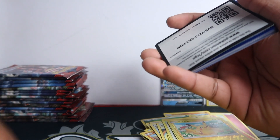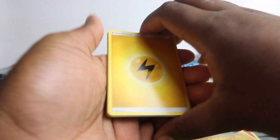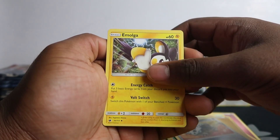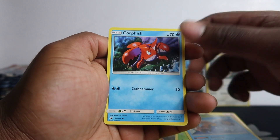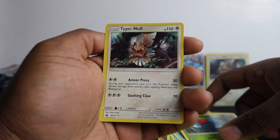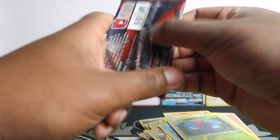Alright, to the next one. Lairon, Amulga, Alolan Graveler, Cubone, Exeggcute, Magikarp, Crawfish, Pikachu, Axew, Aggron. And Type: Null again, holo.